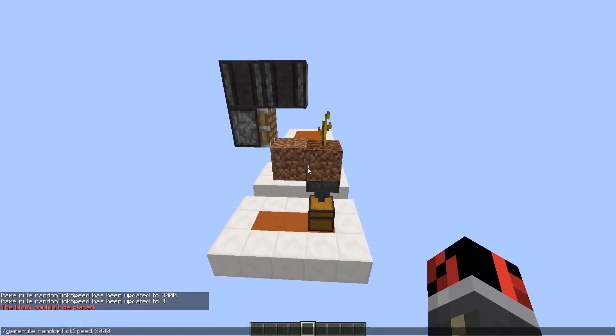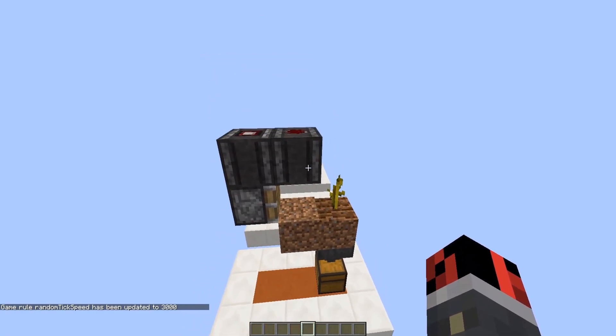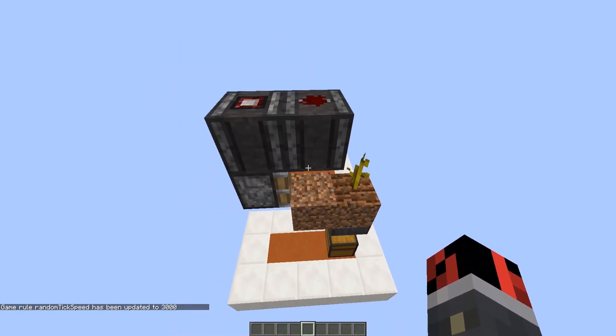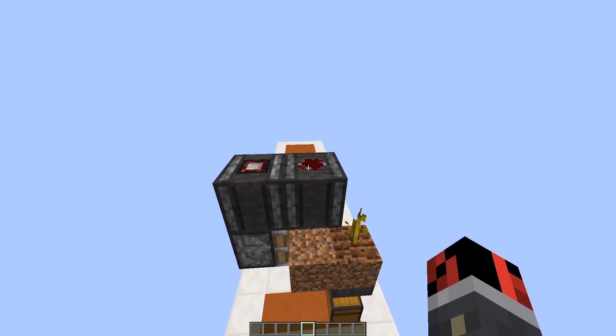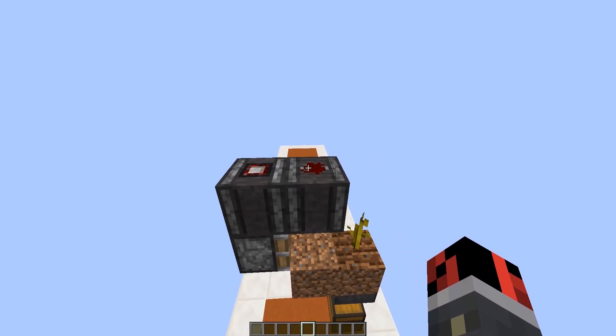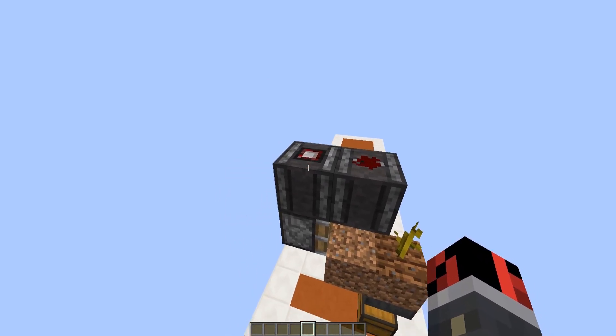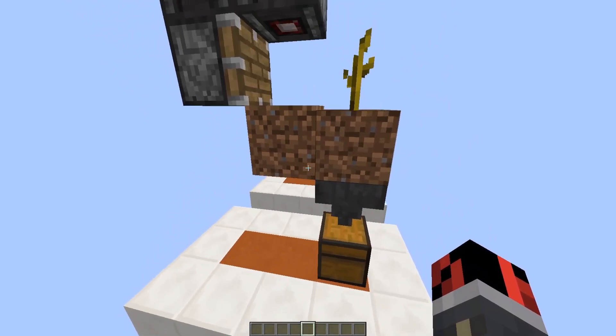Now let's see this in action — let me speed up the growing process. As you can see, the pumpkin grows here, this observer block detects it and outputs a redstone signal which activates this piece of redstone, and when this piece of redstone activates, this observer block detects it and powers the piston which pushes down the pumpkin.